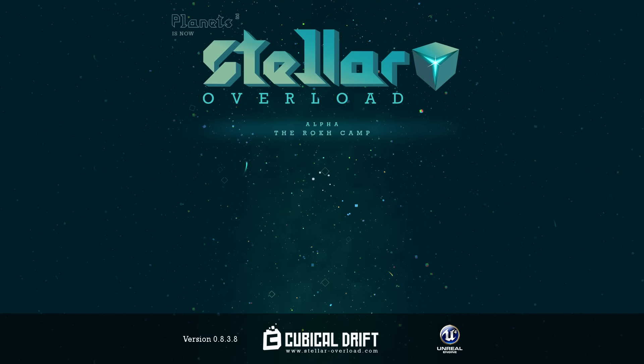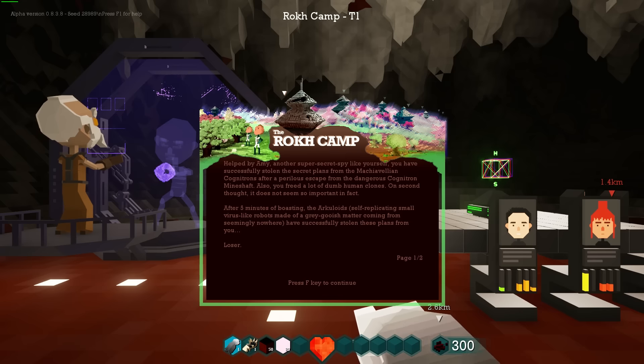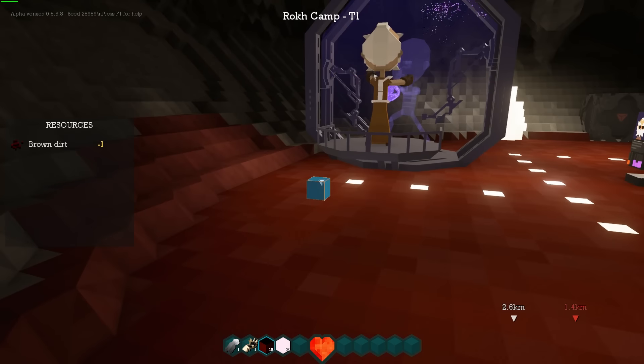Still figuring things out. The crafting system and such takes a little bit of experimentation to really get the feel for it. Basically what this is telling me is that we are a secret spy and we stole some plans, but then the plans were stolen from us by some sort of weird nanotech machinery thingies. So we're ready to go and try and find them.